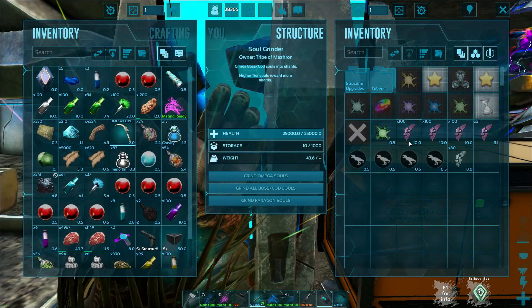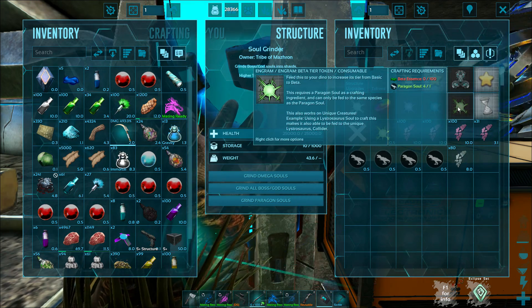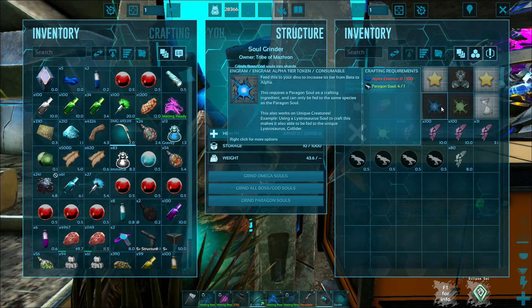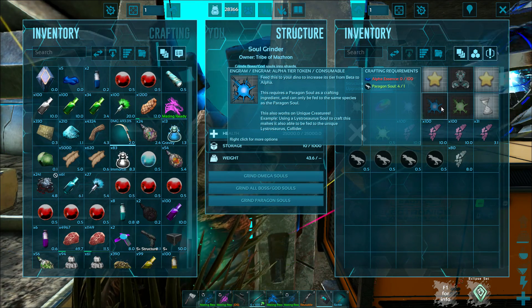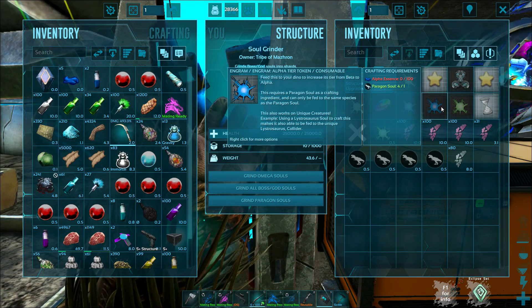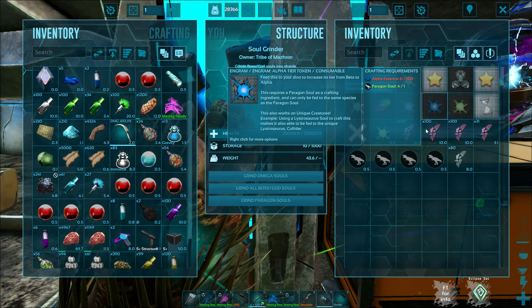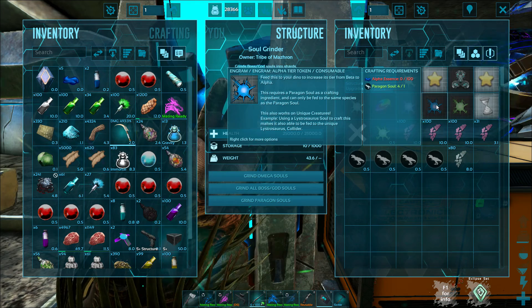In the grinder they've got these little tokens — I already created one here. So I have a piranha that I want to do. I want to get him up because later I'm going to make him into a hybrid, and I'm going to try to record that as well. So basically, go to the grinder and you put in your paragons here for the specific dino to get your essence.